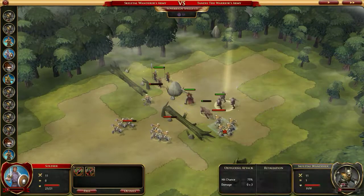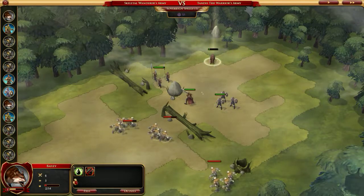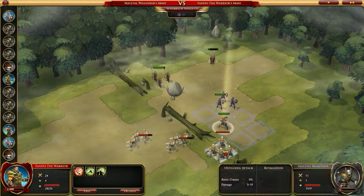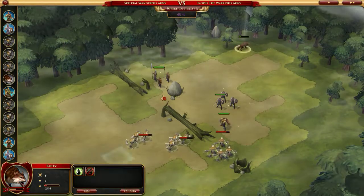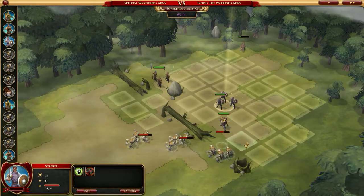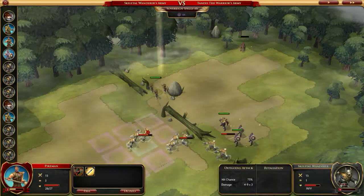Let us shield bash these guys. Now we've created a little bit of room for our wolf to hopefully survive, because Howl is a nice ability. We'll pass, then bring this guy down here and smite. We're going to move him further away — can we cast anything of use? Let's cast a flame dart, better than doing nothing. Let's bring these guys down and launch an attack, then come down here. Oh, that was a nice one.